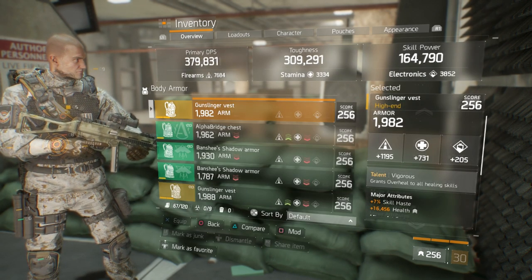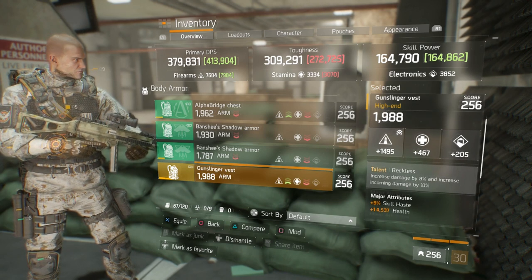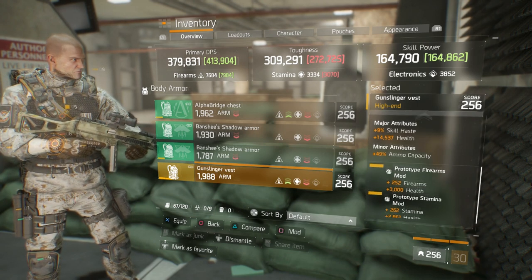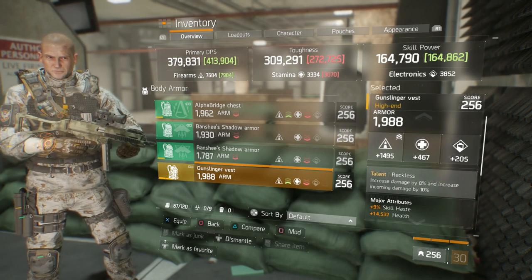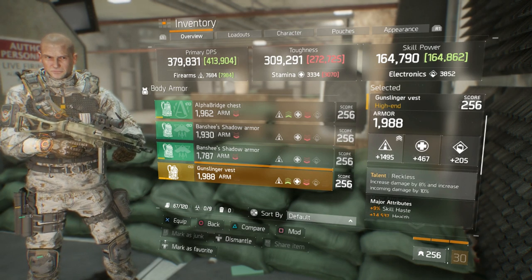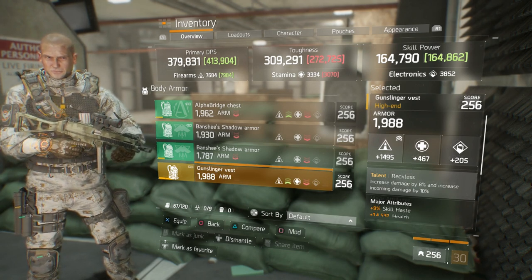Let's hop into the chest piece first. Vigorous chest piece — not exactly the greatest. I already have two mods in it with firearms and health, though you can also go with stamina and health, whichever you prefer. That way you can still get your toughness around 300k. As it stands with just firearms and health, it drops my toughness down to 272k, but I have sufficient skill power and first aid self-heals to counteract running Reckless.